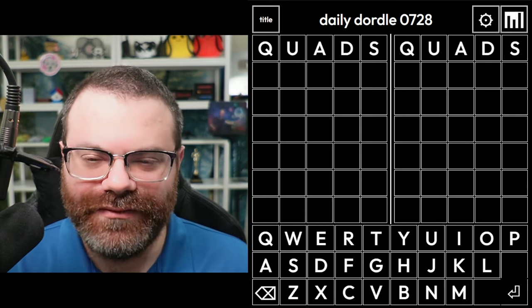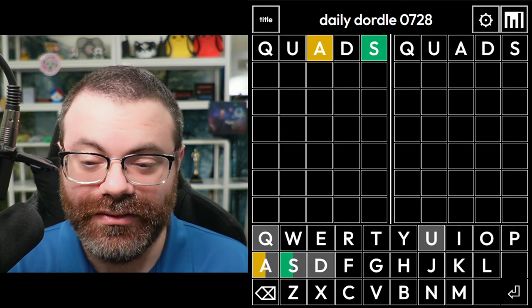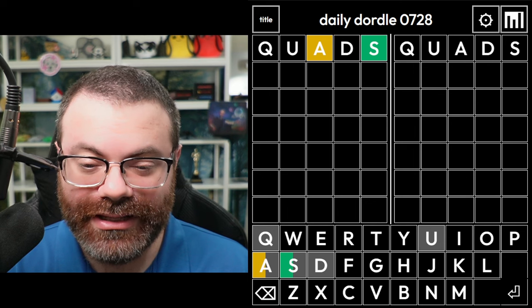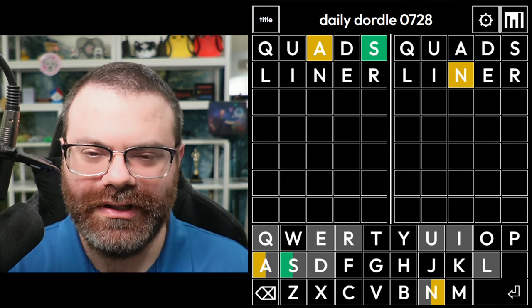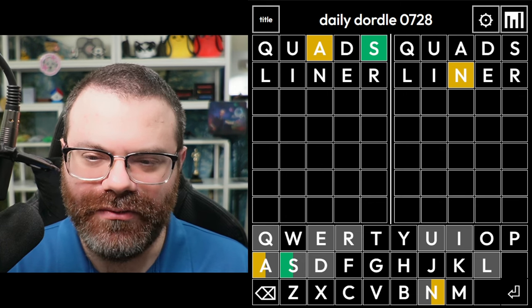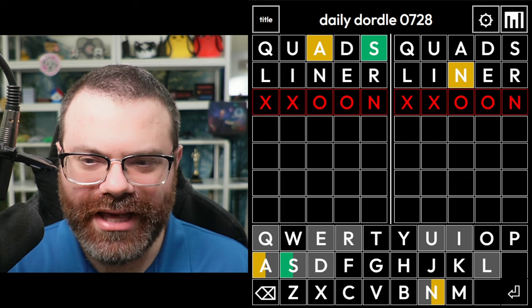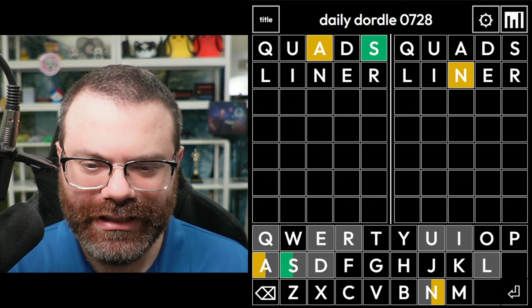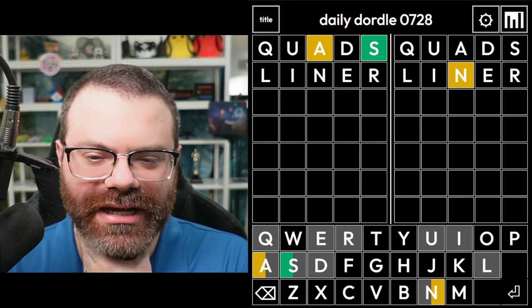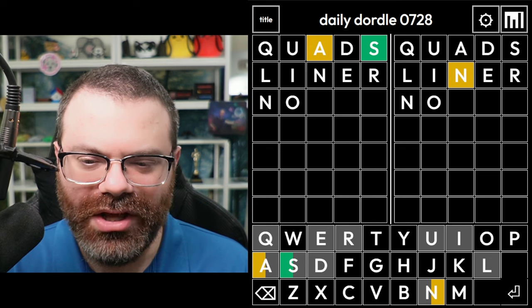Let's start with Quads for that. The left word ends in S. The right word has nothing, so let's get 'liner.' All right, we got an N. Let's keep working on that right word. I don't know why O-O-N came to mind. I don't even know if there's a word for that, but we don't really have any vowels left for the right except for O and Y, so maybe N-O or something.